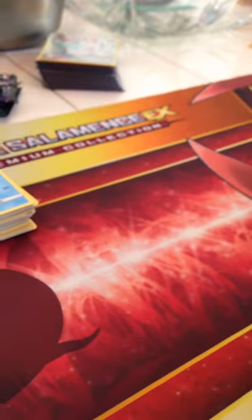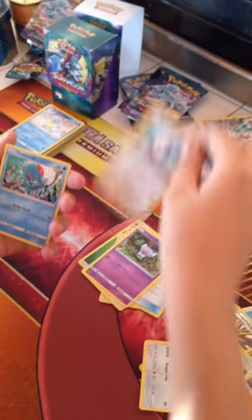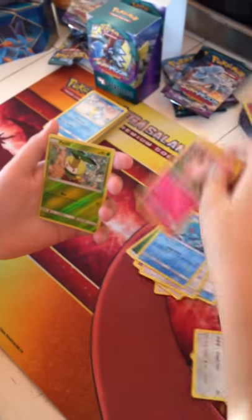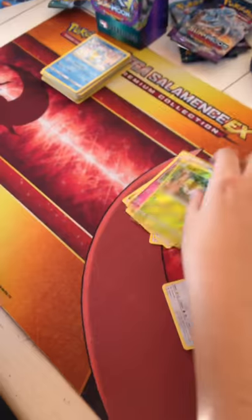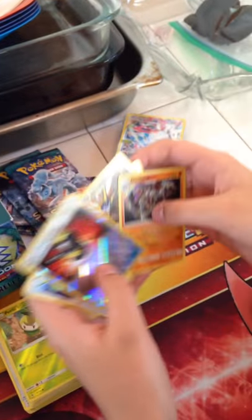This is the pack that I won for winning the sanctioned tournament. I'm really hoping I can get something good - no GXs yet. Energy, Gothita, Komala, Rescue Stretcher, Patrat, Gothita, Castform, Tentacool, Clefairy, Petilil, and another Rayquaza. Those packs were pretty bad for me. I got one holo, a couple Rayquazas, Enhanced Hammer Reverse, Machamp holo, Solgaleo reverse, and Aqua Patch.